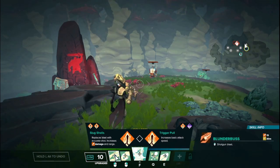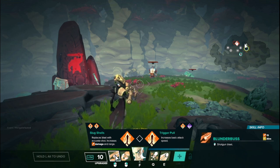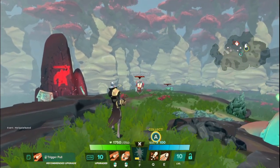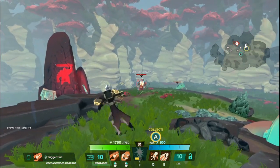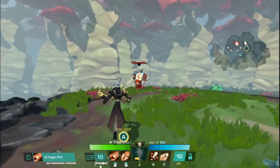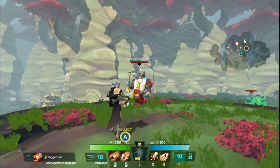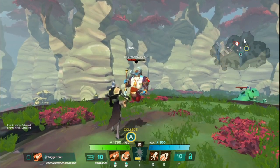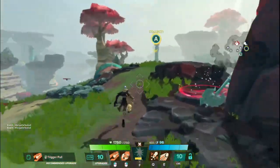It does a shotgun blast — a spread of bullets that each do about 15 damage on impact with a very loose spread. From far range it's about what you'd expect from a shotgun; not many bullets are hitting the same target. But if you walk up close, just look at how much damage that does. There's a small brief delay of reloading with every shot and you very quickly ramp up damage.